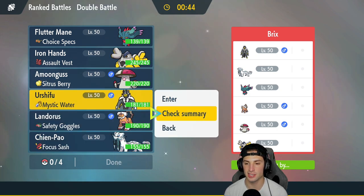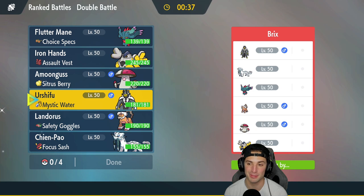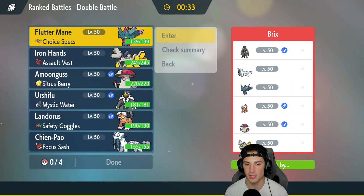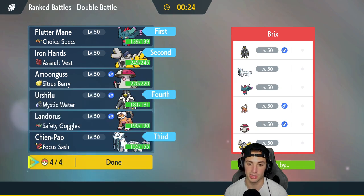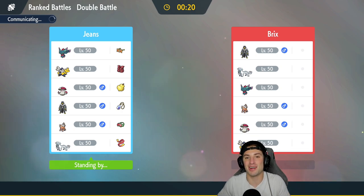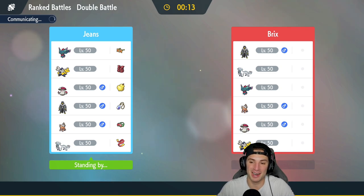If I lead Chien-Pao and Urshifu, there's a chance they Terastallize Amoonguss if they lead it — but I have Taunt which is great. I'm going to go Fluttermane and Iron Hands as the lead, with Chien-Pao and Urshifu in the back end. Let's lock it in and look to grab a win in match number one against the exact same team. Mirror matchups are just really weird to play against.